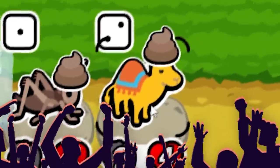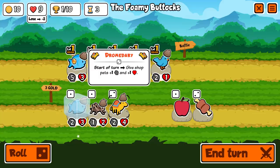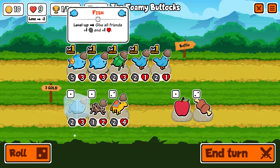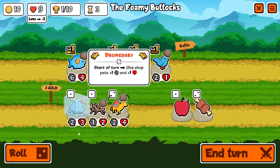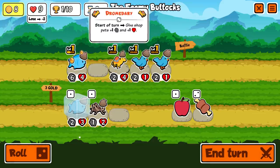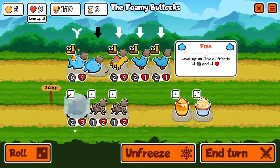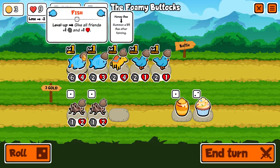We now have a camel with a blanket on its back — start of turn, give shop pets plus one plus one. That's maybe okay in the early game, but late game that's not going to scale well. I'm going to go like that and sell this thing and put the camel blanket there. Then we're going to roll one more time. I'm basically going to spend six gold efficiently — buy fish there to combine later.